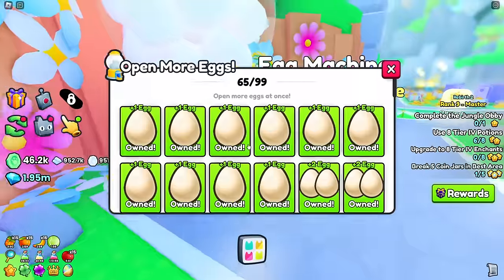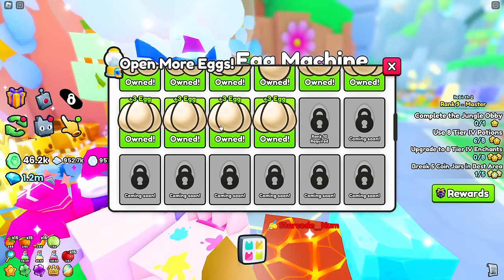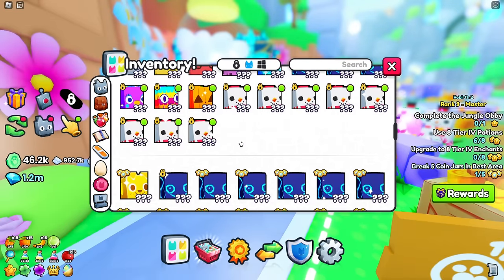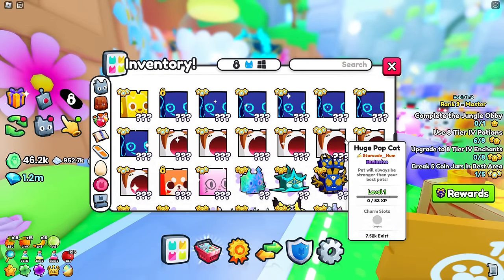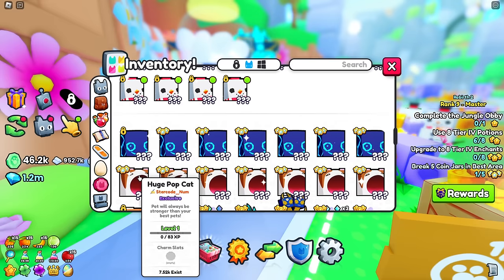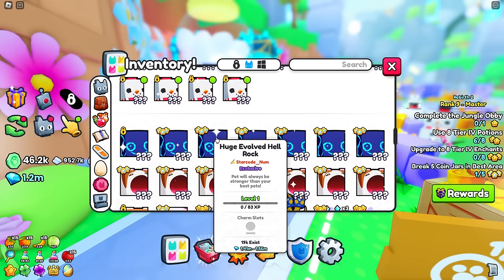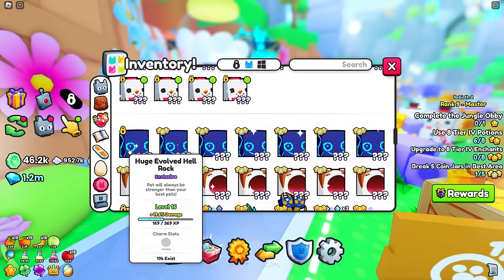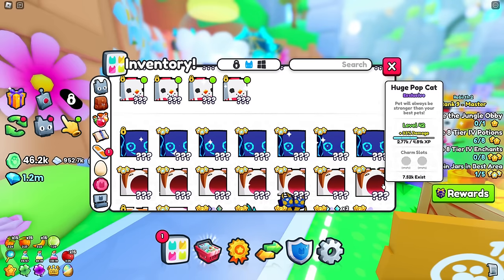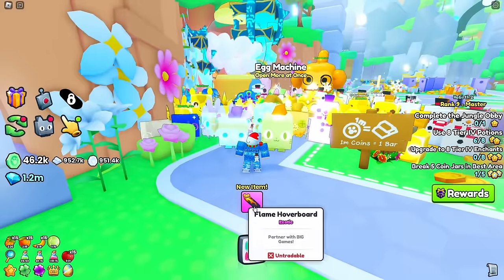Going over to the pet equip section, I can buy all the upgrade slots — boom, three more pet slots. I can also go to the egg slot section and buy three more egg opening slots. Now I'm going to equip the huge angel dog since only two exist. I'll also equip the level 42 huge popcat.